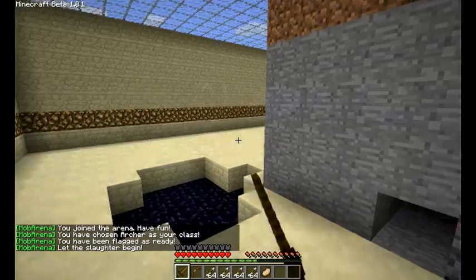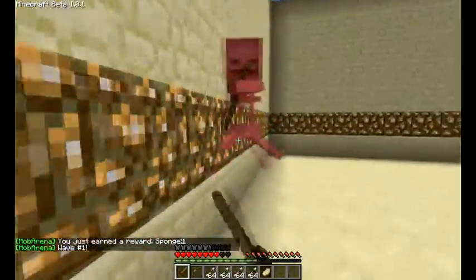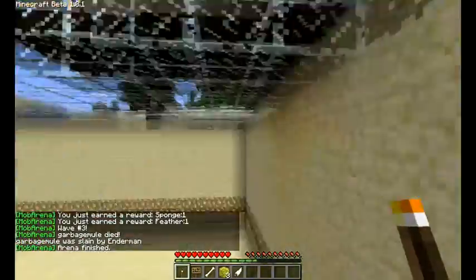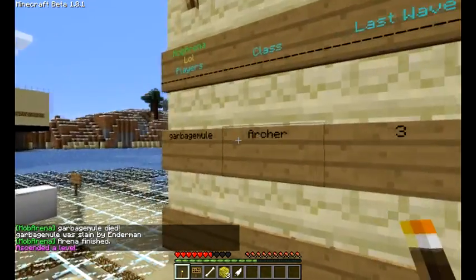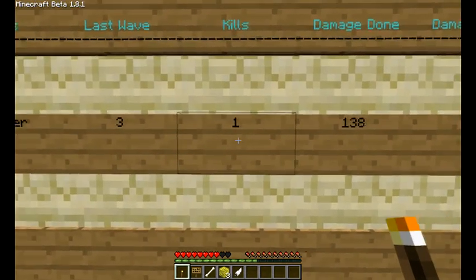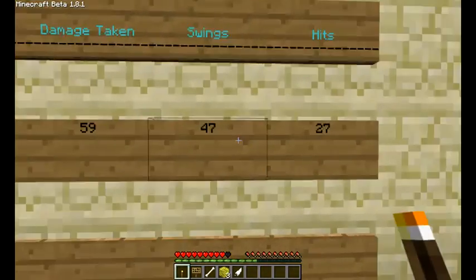I'll play the archer this time. There's monster infighting on this arena, so sometimes the creepers kill everyone. So as you can see, it updated just fine. We have archer as the class, the last wave was 3. I only killed one monster — the rest probably blew up, or my wolf killed them. I'm going to update that later so the wolf owners actually get the kills. Damage done, damage taken, swings, and hits — so you can actually calculate your accuracy from this.